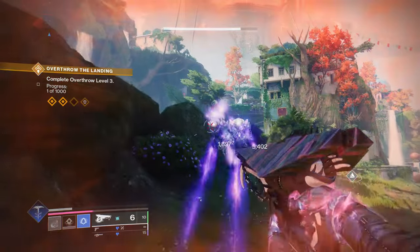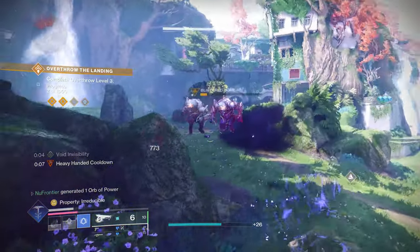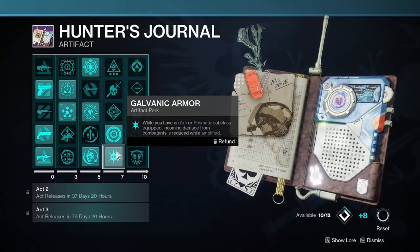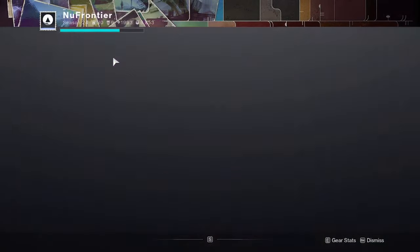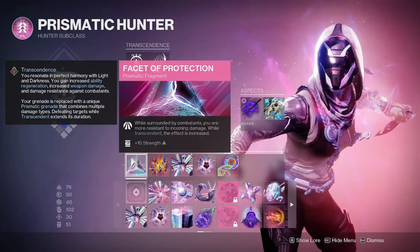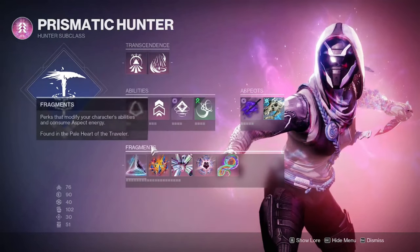In the Hunter's Journal, the new artifact this season, we have Galvanic Armor, which states that while you have an arc or prismatic subclass equipped, incoming damage from combatants is reduced while amplified. This plays extremely well into the defensive capability of this build, and when you tie that with Facet of Protection, you can clearly see why this build is really strong in that area.